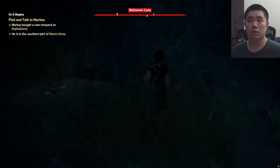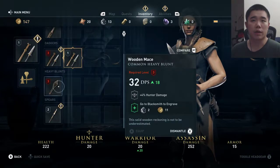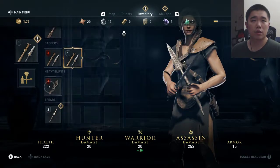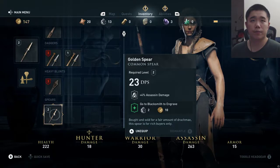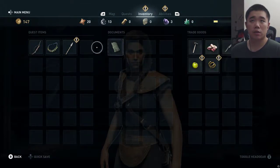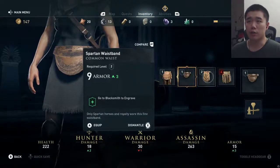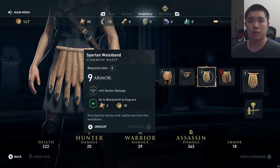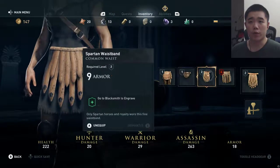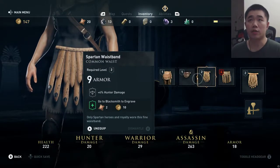Well, I'm very happy I'm level 2 now. But now I have to leave this area and I don't know how. Let's equip some level 2 equipment — what do we have here? I think the only one we have is the golden spear. I have a level 2 belt and I can up my armor by 3, but it does lower my warrior damage, unfortunately. And I don't have any hunter stuff.